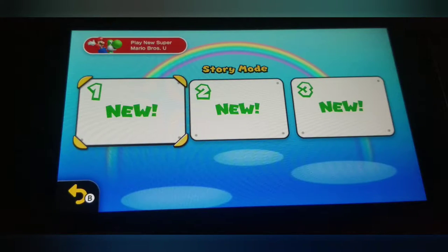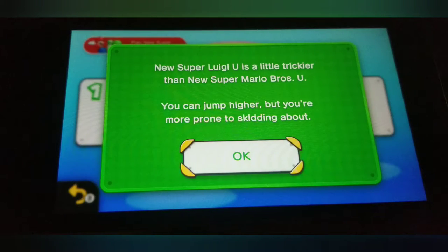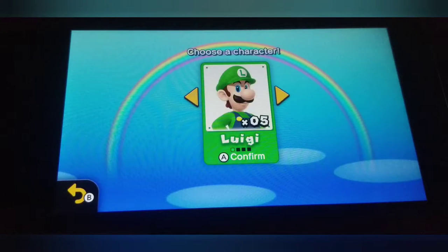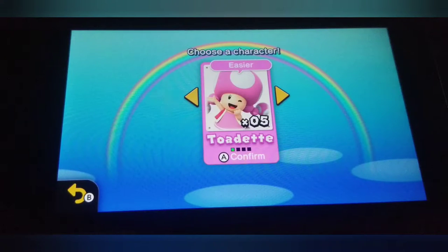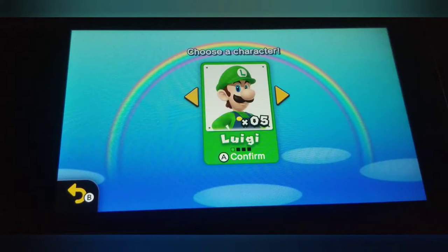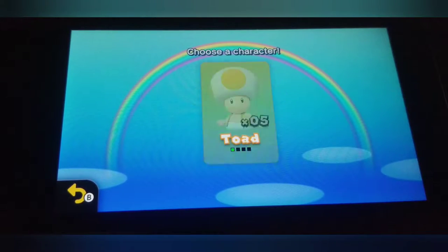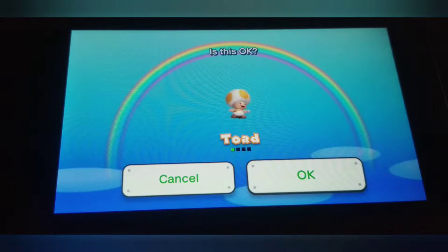What's up everyone, welcome back to another video. Today we're doing New Super Luigi U on the Nintendo Switch - I apologize, I almost said 3DS. With this game you can actually play as Luigi, Nabbit, Toad, or Yellow Toad. We will actually be playing as Toad, so with that let's jump right into the video.